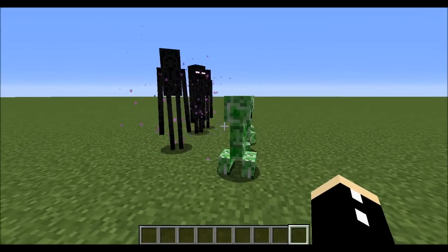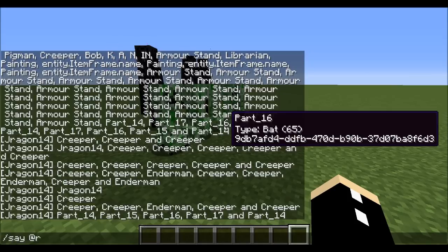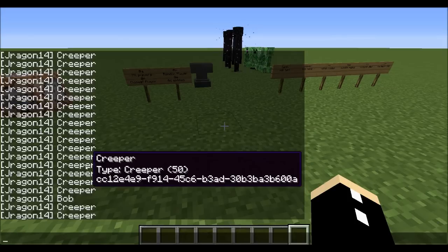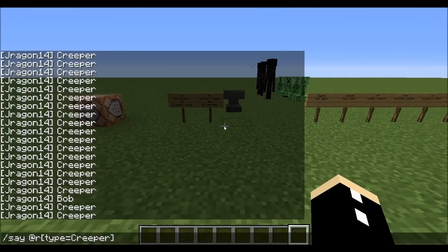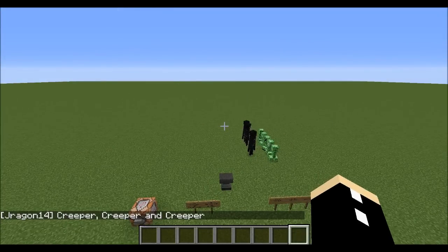Finally, what if I wanted to say a random entity? All I have to do is type say @r, add square brackets, go type equals Creeper, close the brackets, and it's just going to say a random creeper. If we constantly execute this command, you can see it's random because it's been targeting different creepers each time, and it's also targeted Bob once. You can also target multiple random entities at a time by putting comma c equals whatever number — so now it's going to target three random creepers.